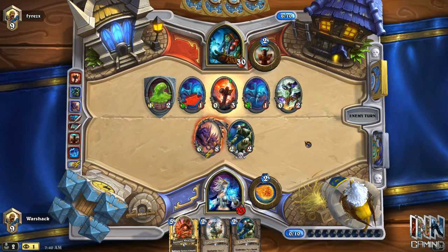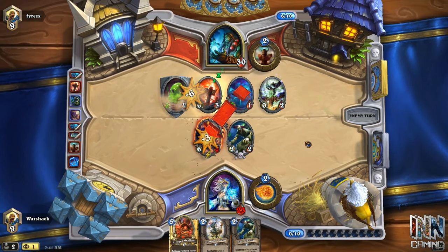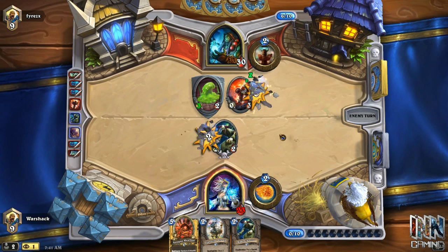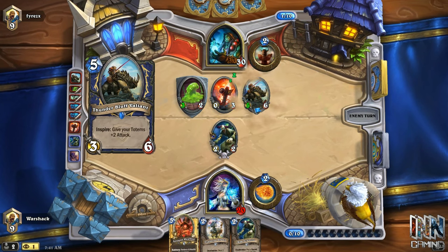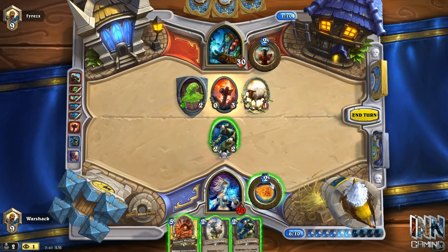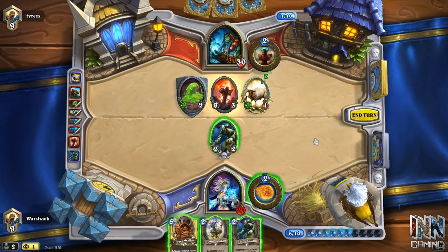He was able to clear my Chromaggus with relatively no problems whatsoever — he killed two 1/1 spiders, which was not a big deal, and a totem. So he cleared my Chromaggus, which was an 8-drop, with 1/1 spiders. I don't know why he didn't attack the Mad Scientist, but either way, he made an incredible play and really punished me for not clearing his board. Making favorable trades is something you need to look at every game — get the best bang for your buck and try not to get punished by being too greedy.